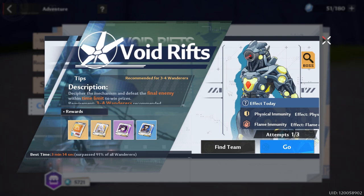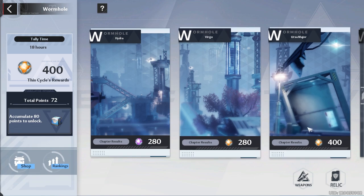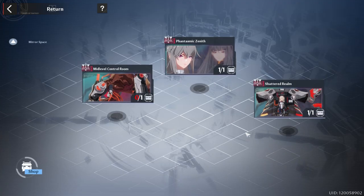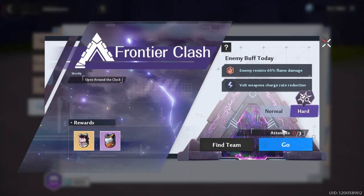Wormhole — today is the last day to complete the endless mode, so make sure you do that to get the energy crystal dust. For the raid, if you haven't been able to find an eight-man party, make sure you do this today because the raid resets tomorrow.